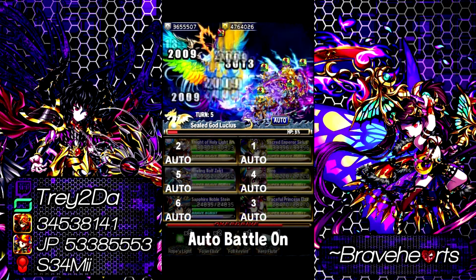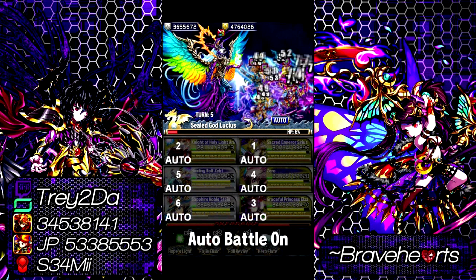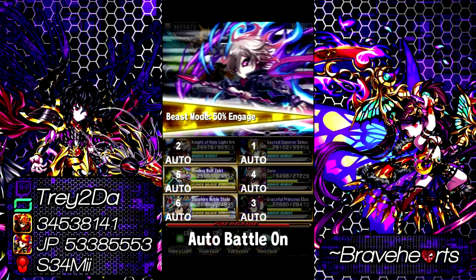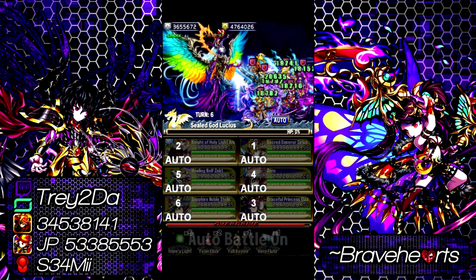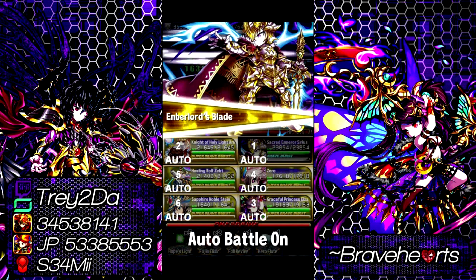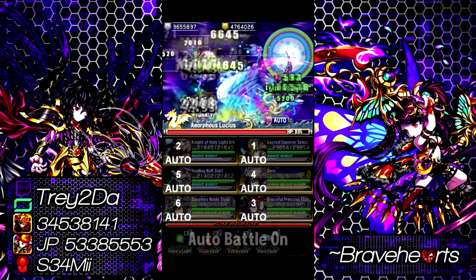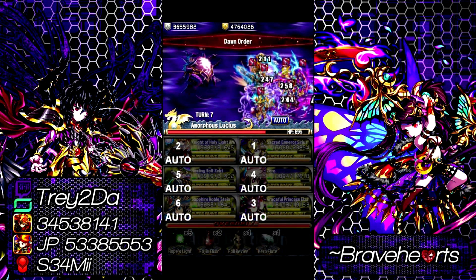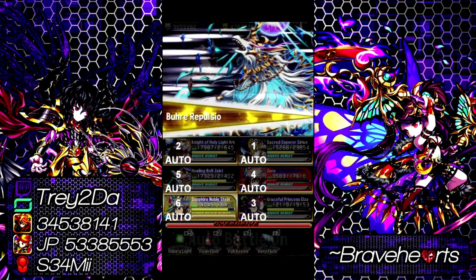After it heals itself, get him down to low HP again and he'll say something along the lines of 'the gate is opening.' After that, you're probably going to want to use a UBB — such as Serius's 75% mitigation. Main reason being it's a fairly powerful attack. Keep in mind that is the only time you can use your UBB against Lucius. If you use it on any other turn, he can use an attack called Galaxy that will wipe you right out — no matter what you're working with, it is done.